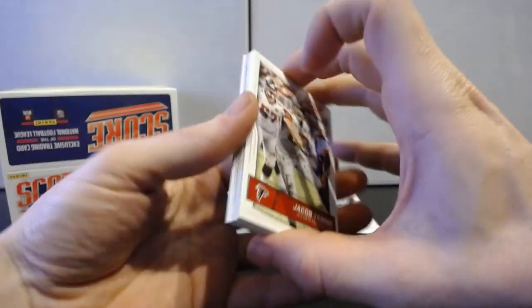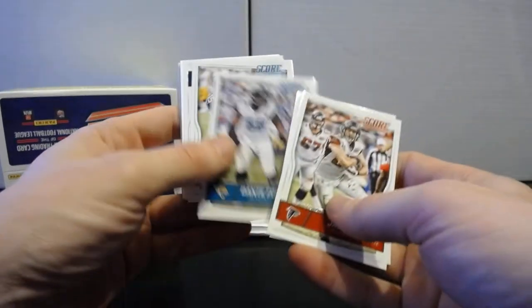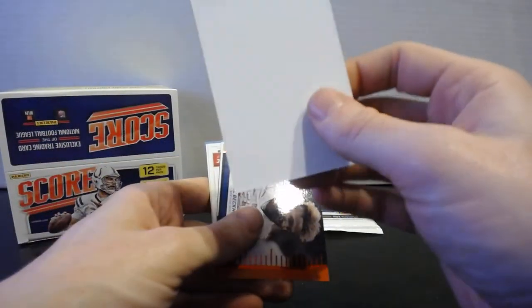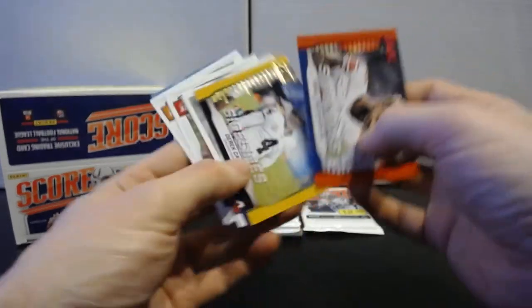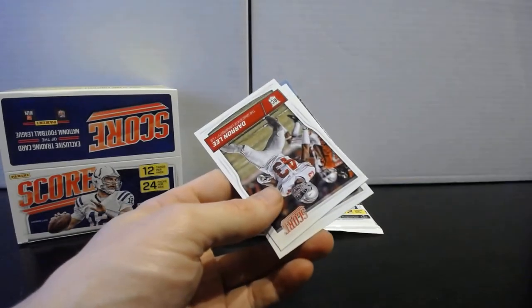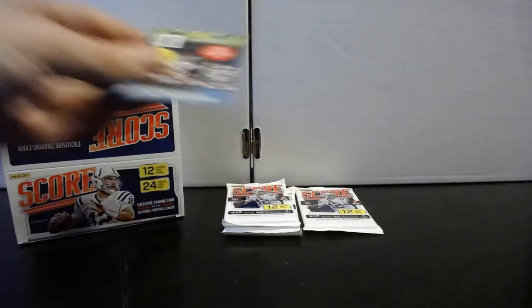This pack feels a little thicker — wondering if it's a hit or just a dummy card. Pack twenty-two: Jacob Tamme, Patrick Peterson, Dante Fowler, Alan Robinson, Danny Woodhead — yeah, it's just a dummy card. Sidelines Odell red, Sidelines Derek Carr, Signal Callers Eli, Sidelines Jameis Winston. Rookies: Darren Lee, Emmanuel Ogba, and Austin Johnson.